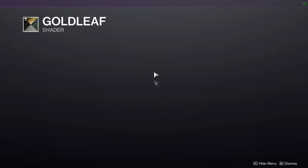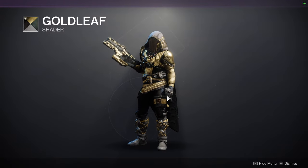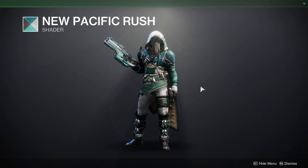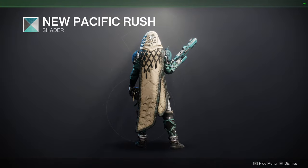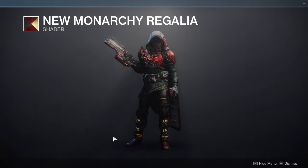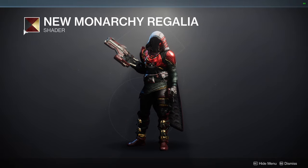Let's look at Gold Leaf. This is a pretty cool shader. It doesn't look good with cloth, but with plate armor it looks really cool. We have New Pacifica Rush, the shader from the Titan planetary — again, doesn't look great with cloth. But the New Monarchy Regalia looks just good with everything — it's so beautiful, definitely the best shader right now.